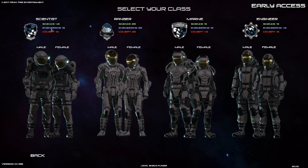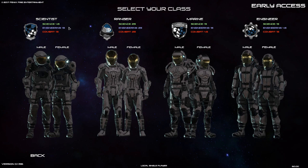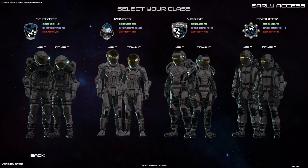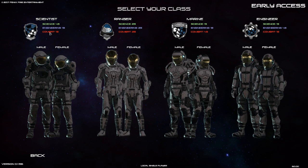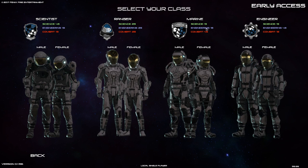It's still in early access but right now I think this might actually be beta — I'm not really sure. Anyway, you do start off with four classes to choose from and there's going to be three skills in the game: science, engineering, and combat. The scientist starts off with more points in science and fewer in engineering and combat. The ranger is a jack of all trades. The marine gets more combat than anything else, and the engineer gets more engineering.